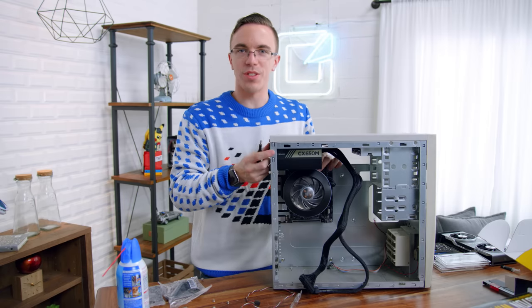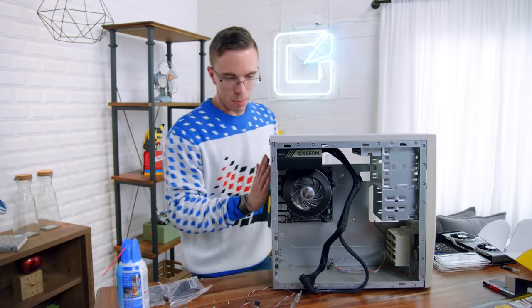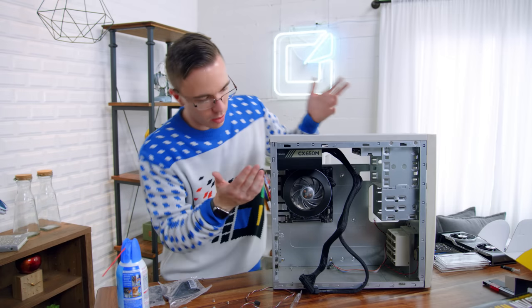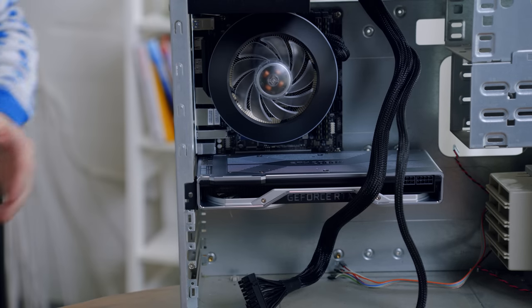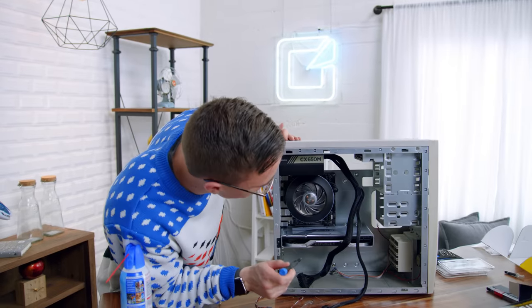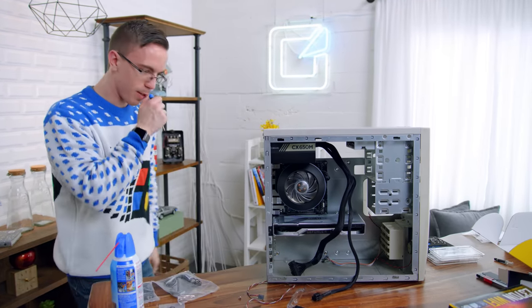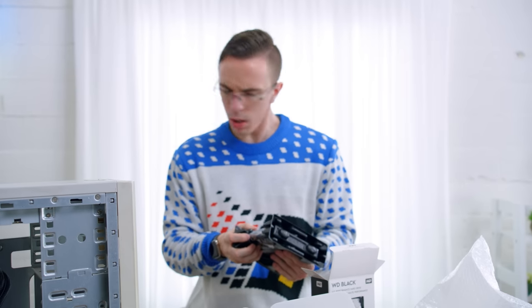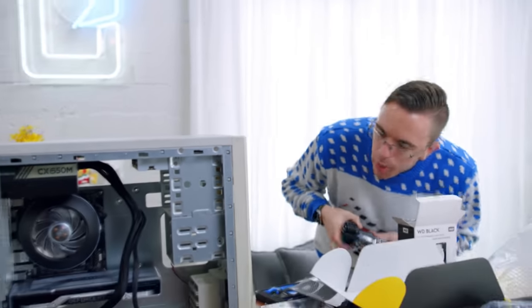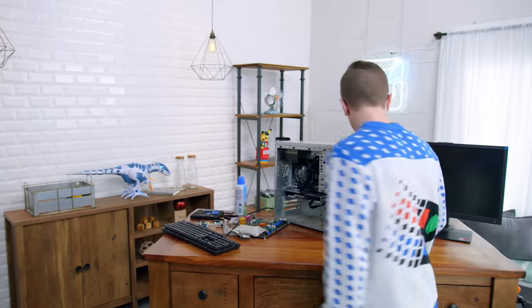Three power supply screws should be enough to keep that in place. The back doesn't quite match the front, but as soon as we put the side panel on I don't think anyone will notice. Now we've made some progress — that looks pretty close. We still need to install the hard drive, but I actually think it's safe to say now: this is going to work. The hard drive goes right into the three-and-a-half inch bay, no problem. The ultimate sleeper PC is hopefully ready to go. Fingers crossed.